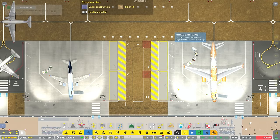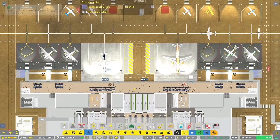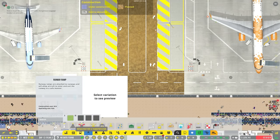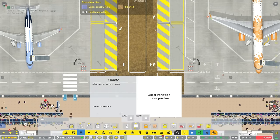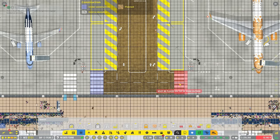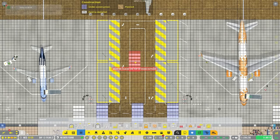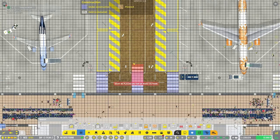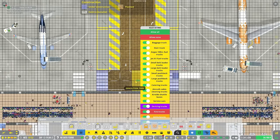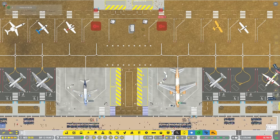We've got these guys in here as well, which is great, and they are all connected, which is also great. Now all I need is a way for people to get over there. If I go back into infrastructure and go to crosswalk, I get a medium one. The one in the middle might be completely unnecessary, so let's just get rid of it. We'll see what happens.